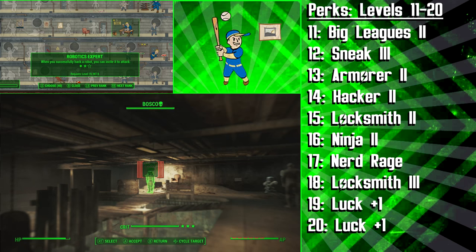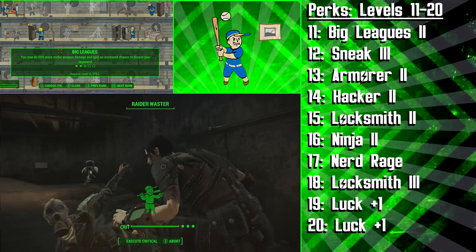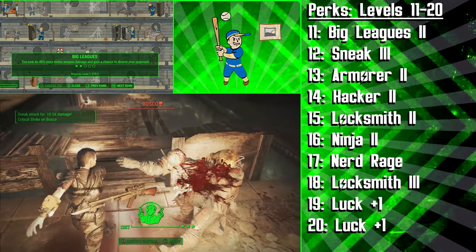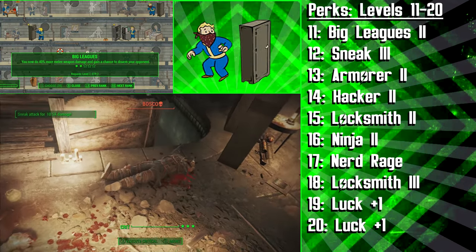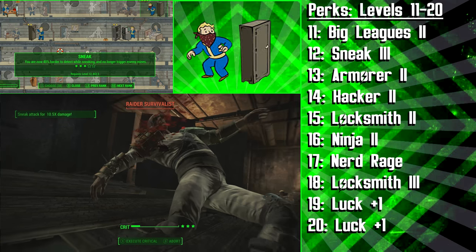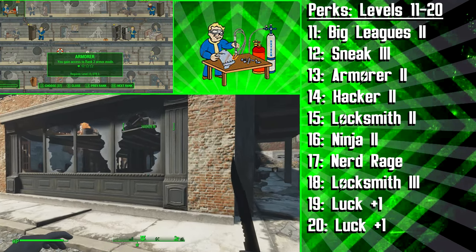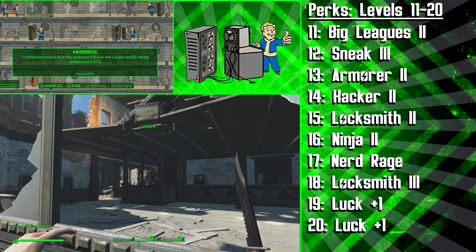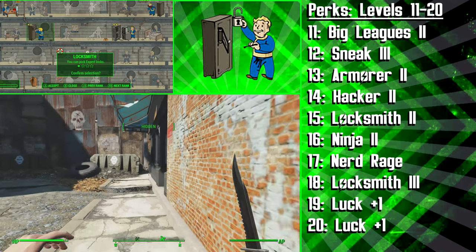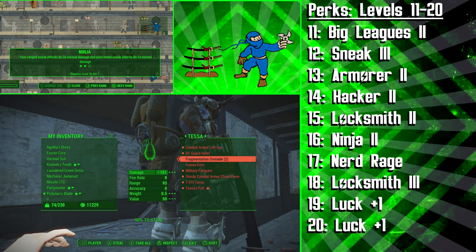The Assassin will then be getting the second rank of Big Leagues to do 40% more damage with her melee weapons and have a chance to disarm her opponents. This is really helpful using smaller, faster weapons because more hits means more chance for the disarm to occur. At level 12, we're getting the third rank of Sneak — now we will no longer trigger enemy mines and we will be 40% harder to detect while sneaking. Then we're getting the second rank of Armorer so we can improve our armor even more, and then the second rank of Hacker giving the Assassin access to Expert-level terminals. Following this, we're getting Locksmith rank 2 to open Expert locks, and then the second rank of Ninja so that our melee stealth attacks will do 5 times as much damage.